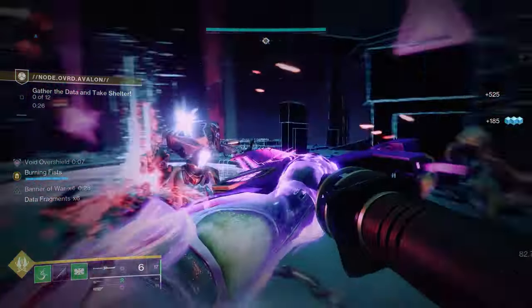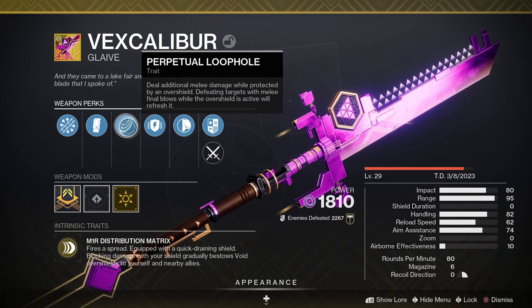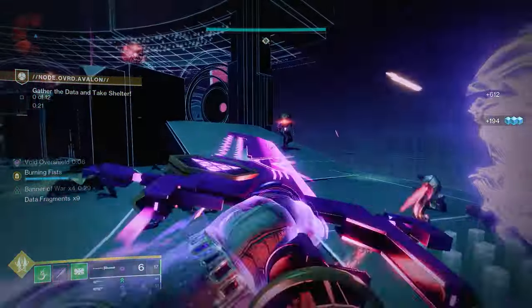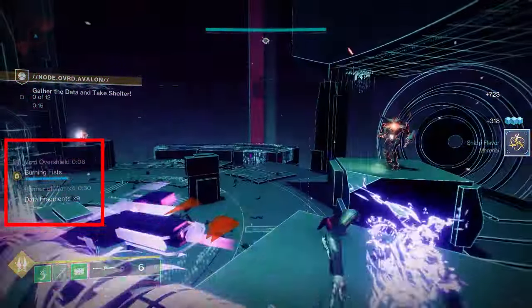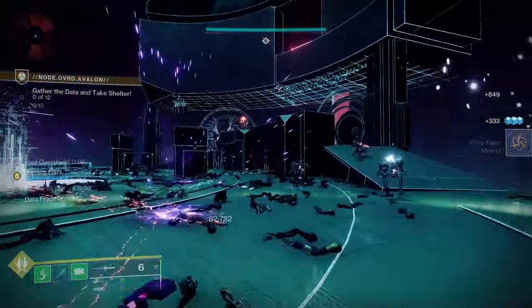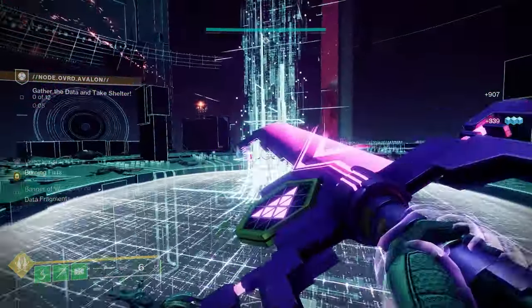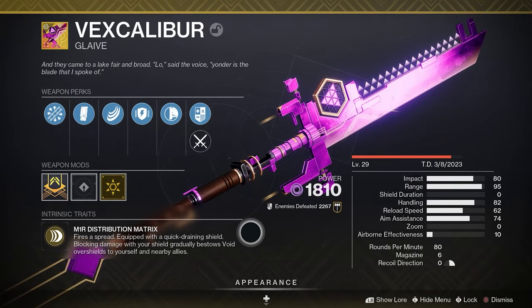So you're not only becoming a glaive stabbing machine but also support for your teammates. But it gets better. Perpetual Loophole: deal additional damage while protected by an overshield — so there's a damage buff. Defeating targets with melee final blows while the overshield is active will refresh it. The overshield applied from blocking with a glaive lasts 8 seconds, so you have 8 seconds to land a melee kill to refresh it back up to 8. So where are we so far? Glaive melee blocking gives you and teammates overshield, kills extend the overshield, and each glaive melee kill increases damage with the Wormgods exotic. This will only get better with the subclass aspects, fragments, and all the armor mods.